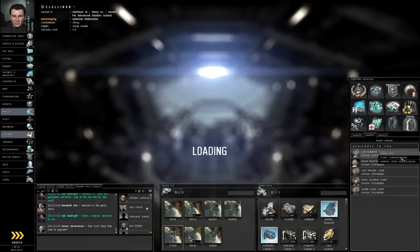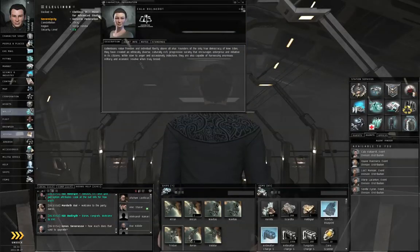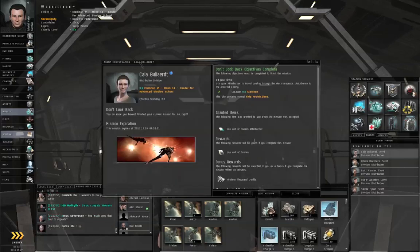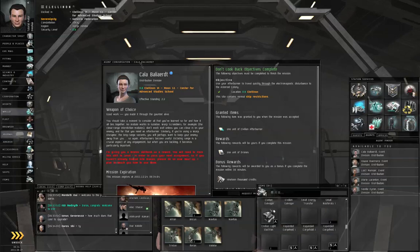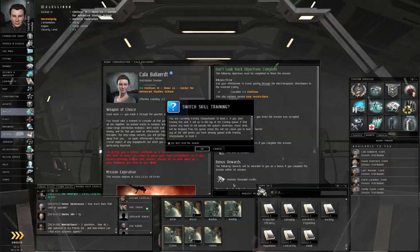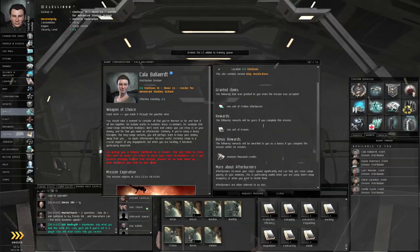Right click, start conversation. Complete the mission. She gives you one unit of the drone skill book. Right click, train that now to level one. You will need that at level one in order to do the next mission.